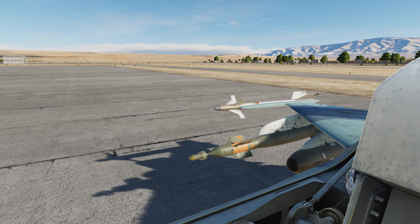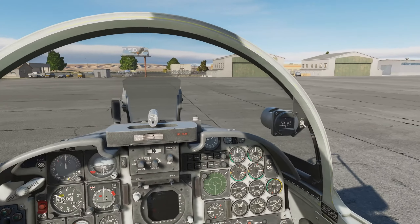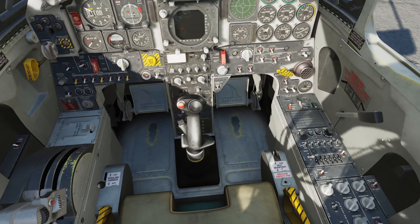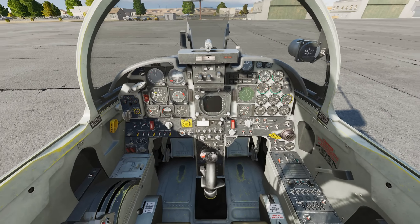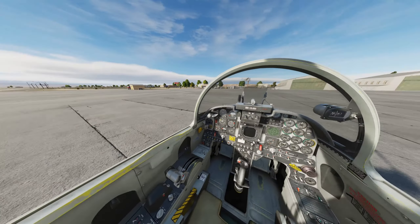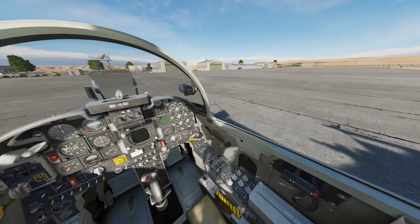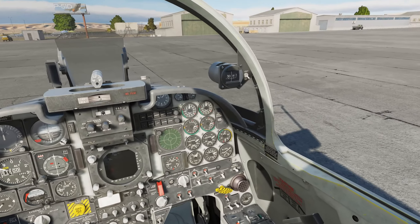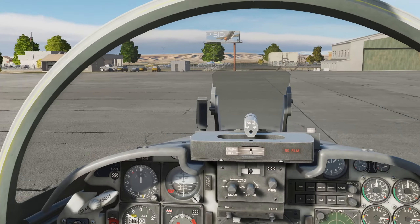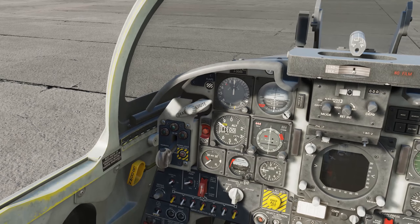It has a range of 481 miles clean. Its combat radius with a 20-minute reserve is 120 nautical miles. It has a service ceiling of 51,800 feet — that's 15,800 metres. The rate of climb is 34,500 feet per minute, 175 metres per second. Lift-to-drag ratio is 10 to 1. It needs a take-off run of 2,000 feet (610 metres) with two Sidewinders at 15,000 pounds.